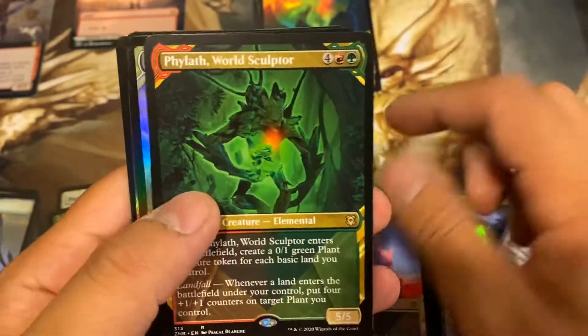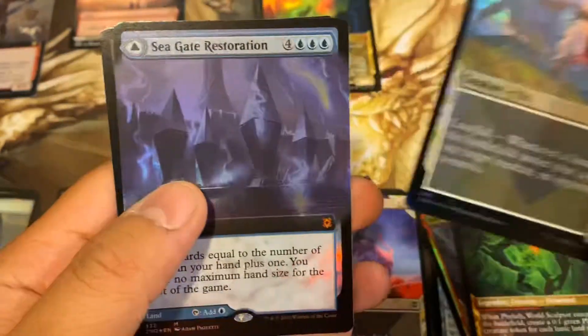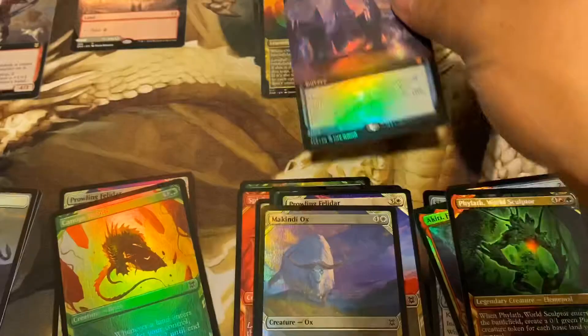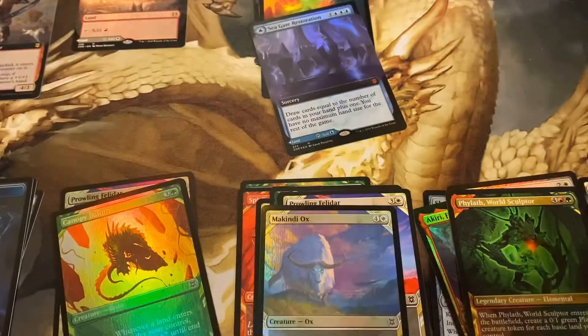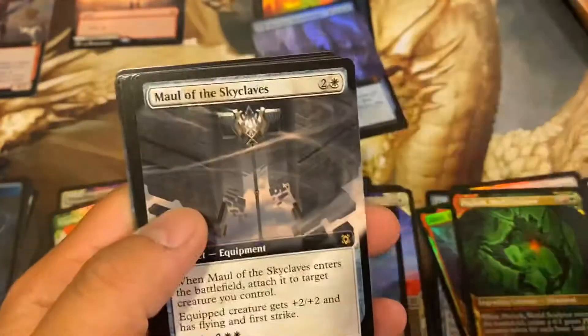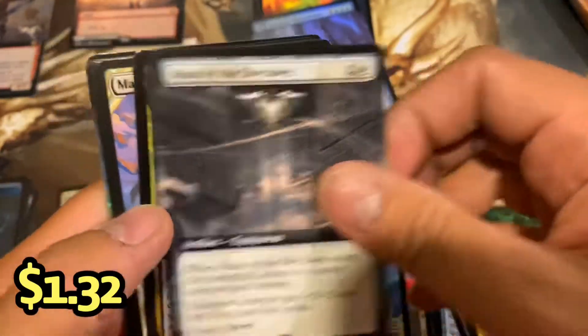Maul of Sky Claves. Two. Philath — put it in the rare spot. Seagate Restoration for our extended foil mythic. Mythic in every pack. Here we go. Same mythic so far out of three packs. This is looking pretty good so far.